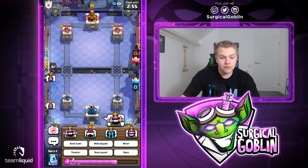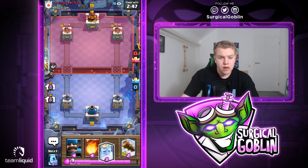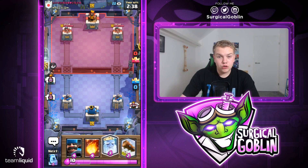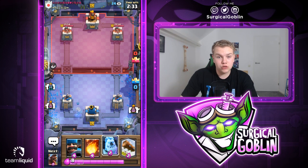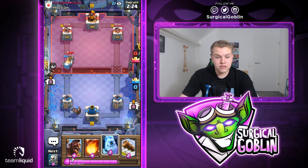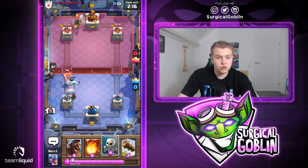We found a match. Let's give him a thumbs up and good luck. We started with Hunter, Fireball, Royal Ghost, Log - next card is Ice Golem. Let's see what he drops. He doesn't drop anything initially. He goes with a Prince - this could be a Giant deck. Let's go with Hunter in the back, and Ice Golem in front to support it from the Prince. He also has a Dark Prince, so this could be Giant Double Prince.